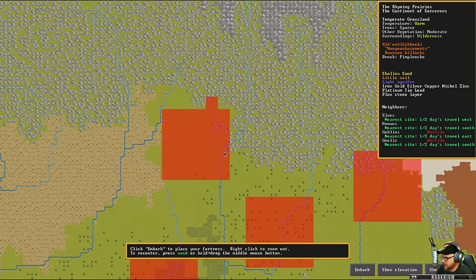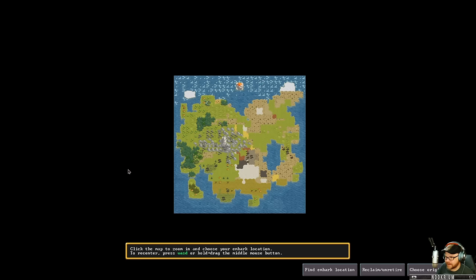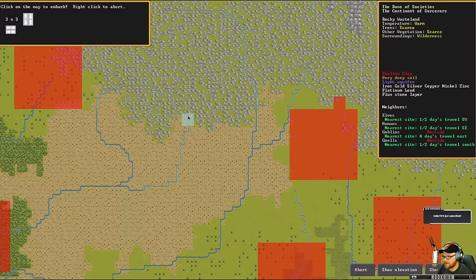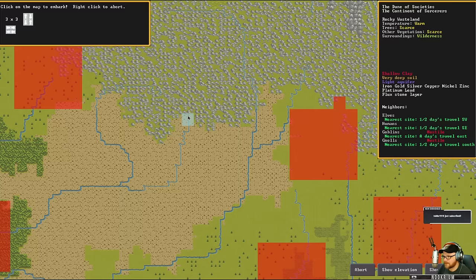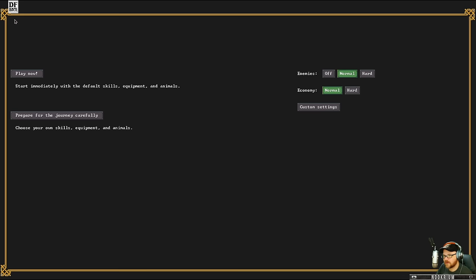I'd like to be kind of near my people. There's an aquifer in there — there's probably always an aquifer around — but I kind of want to dig into the mountain. There are some elves over here, we'll probably kill them pretty quickly. Let's try somewhere around here — a little patch, not a lot of trees, a bit of aquifer where the desert is. I'm not gonna set my guys up, we're just gonna get in there and start playing.